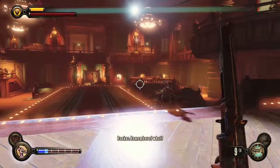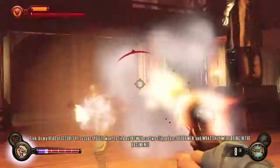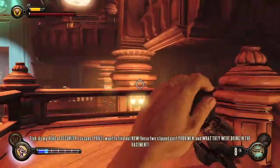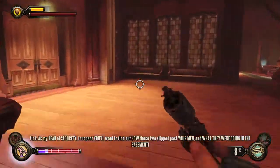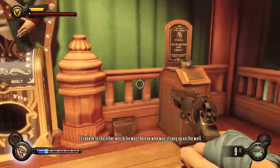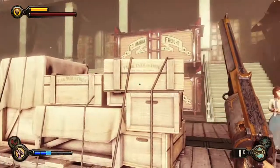This is one a lot of people miss: after you open the tear, one of the kinetoscopes moves slightly and that actually counts as a separate one. Once the Vox Populi are at war with the rich people, that kinetoscope we found earlier is now moved to the right and it counts as a separate entry. It's a very missable one if you don't pay attention.